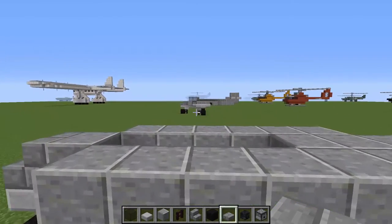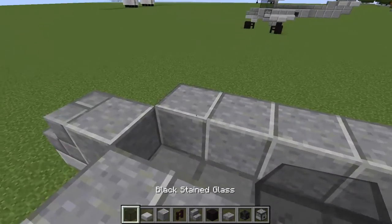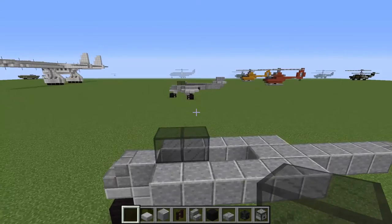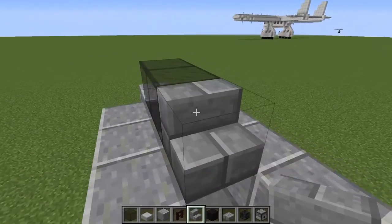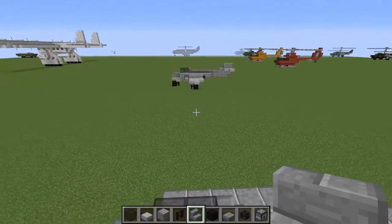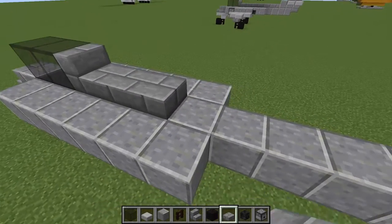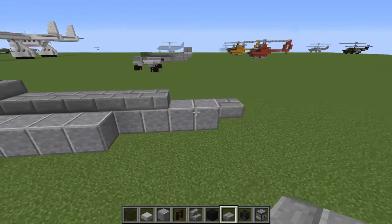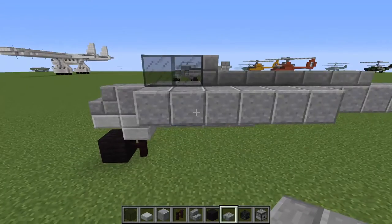Let's continue with the top part of the fuselage. First let's put on a cockpit glass — 2 blocks of glass just on the front. Then we are going to put down some stone brick stairs right behind that. There were some 2-seater versions later I believe. We are going to continue by adding some stone brick slabs to the top to form a nice little ridge, leaving a gap at the end for the tail fin. The front part of the fuselage is pretty much done.